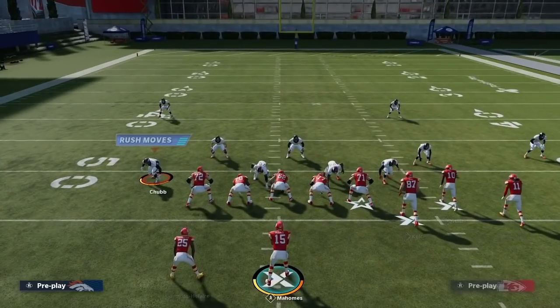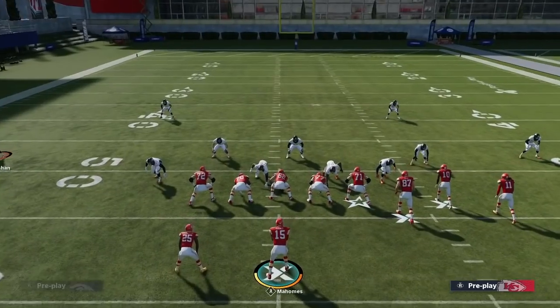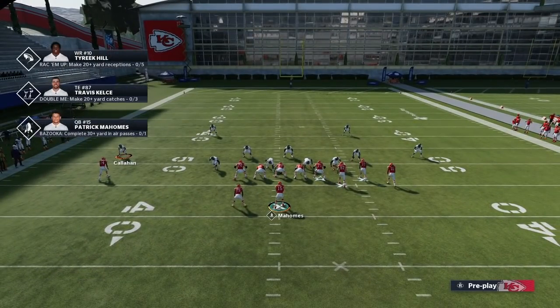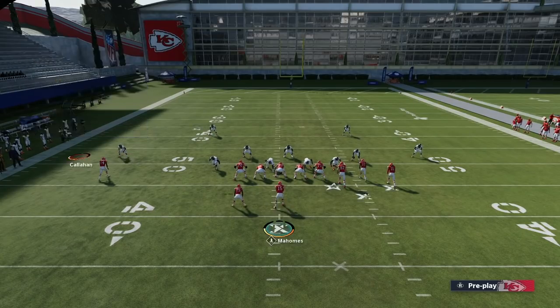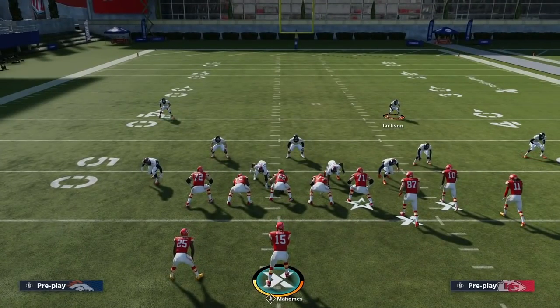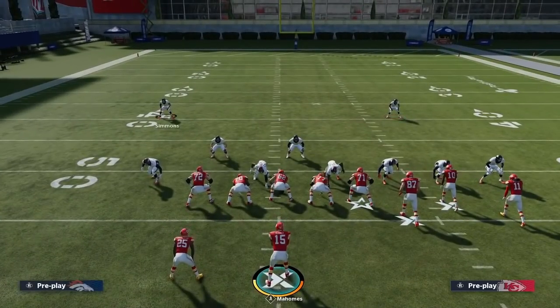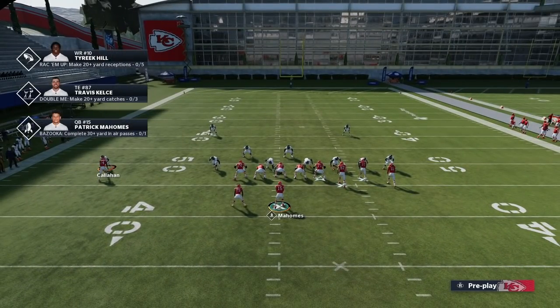When you look at this cornerback over here, you see how he's aligned outside of the solo side receiver - it looks like Sammy Watkins over there. He's aligned outside of him, and then you see how this cornerback here is parallel to him. So that tells you they're in the same exact coverage. That's before they press. When they press the defense, you see how that cornerback - Callahan - is aligned outside, a few steps outside of the receiver.